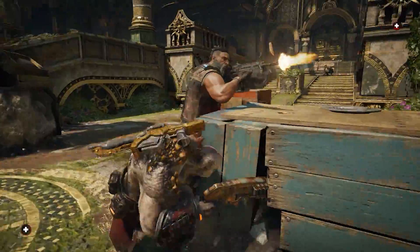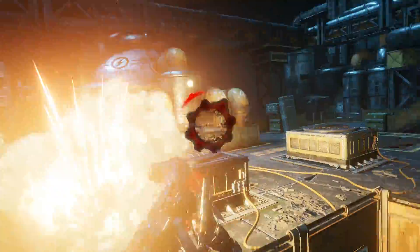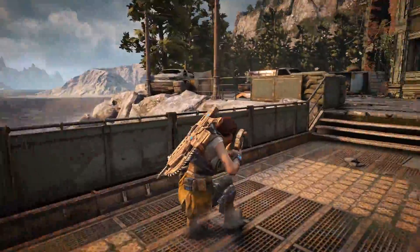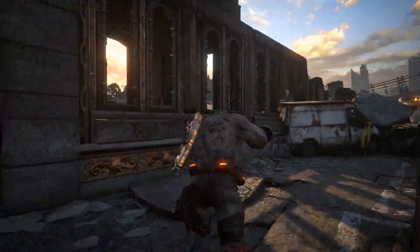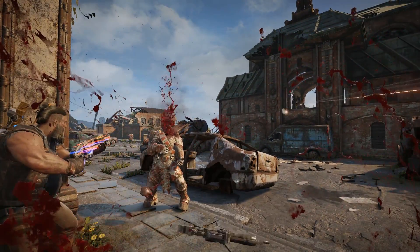When you do find yourself in closer proximity to the opposition, again it pays to keep moving. Sliding from cover to cover can help buy you that extra heartbeat to line up a decisive gnasher blast. Once you've got this down you can even try your hand at ball bouncing. Through perfectly timed taps of the cover button you can very quickly change direction, helping you land killer blows and making you even harder to hit yourself.